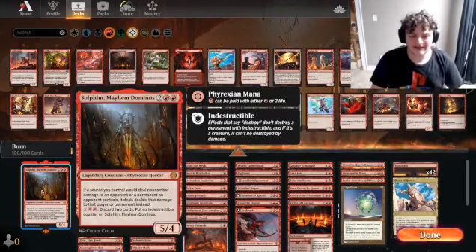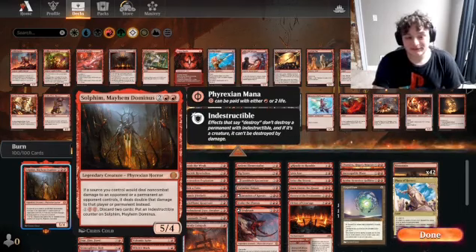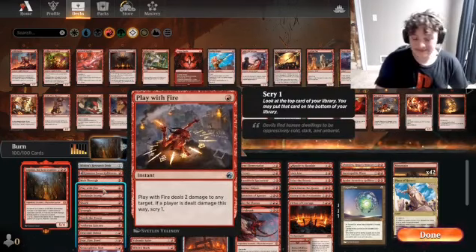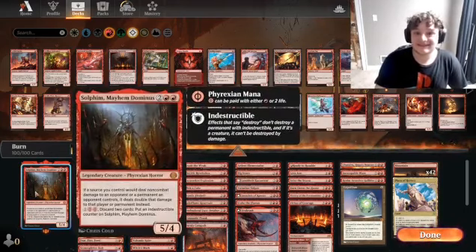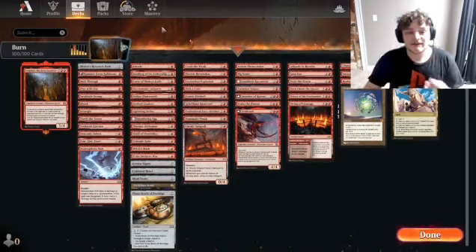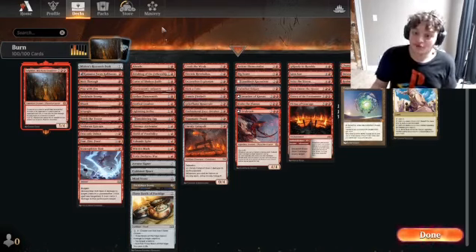If a source you control would deal non-combat damage to an opponent or permanent that opponent controls, it deals double that damage. In Historic Brawl, that means any card that deals 2 does 4, any card that deals 1 does 2, deals 3 it does 6 now, deals 4 it does 8 now. And this gets really big, really fast. We're playing a strategy full of instants and sorceries, as well as cards that say: if you cast an instant or sorcery, deal 2 damage to the opponent — which becomes 4, by the way.